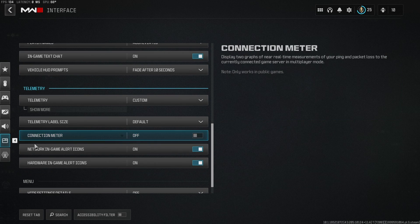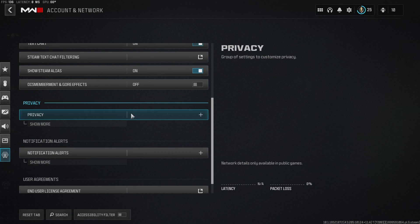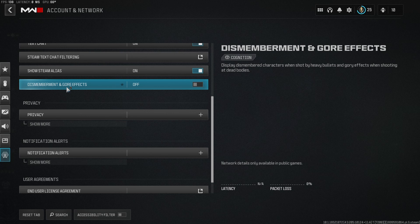The final thing, which again not a lot of people know about — in your account and network settings, make sure that dismemberment and gore effects are off. The reason for that is because when you have it on, there are extra assets in the game which will slow down your GPU or use more of your GPU, which means your game can't process as many frames per second. So you want this off to give you that extra little bit of boost.